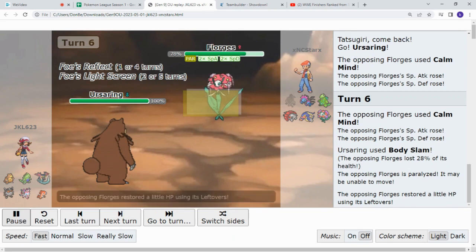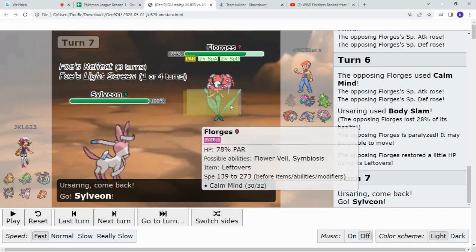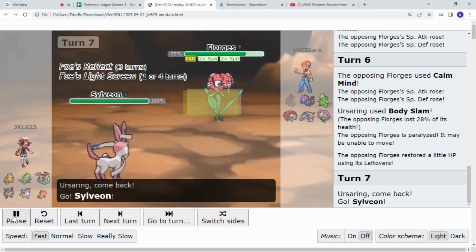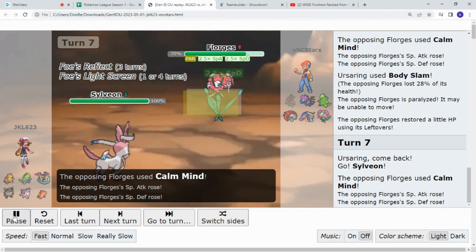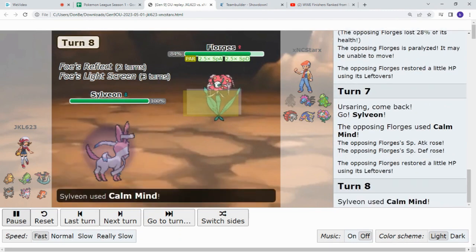Leftovers heal. Then we see the switch to Sylveon. And you know, Sylveon's a good Pokemon — a very bulky Pokemon. However, Fairy against Fairy — between the two, Florigust has this. So we see Calm Mind from Florigust, and then Calm Mind from Sylveon.